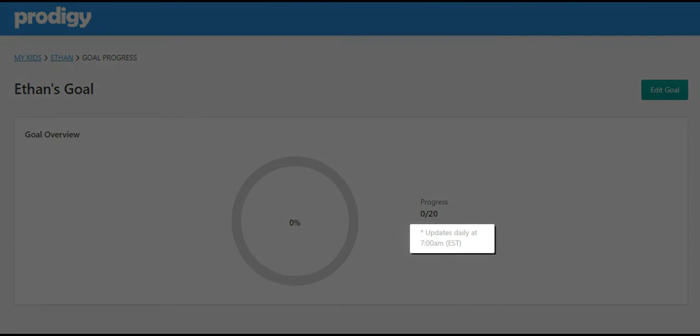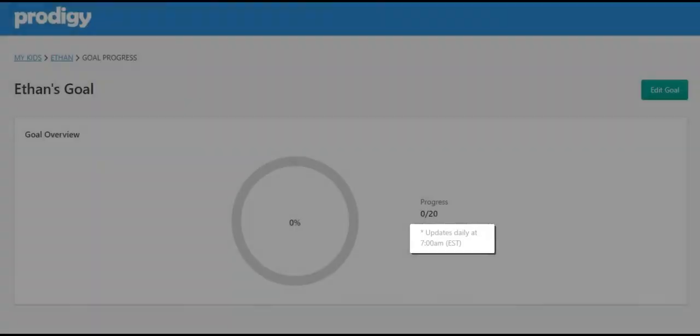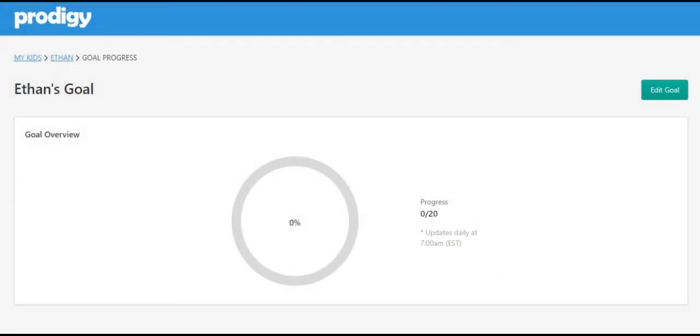One thing to keep in mind is the goal progress shown here will only update once per day at 7 a.m. Eastern time. So even if your child says they have completed the goal today, be sure to check back tomorrow for the updated status and the ability to send them the reward.